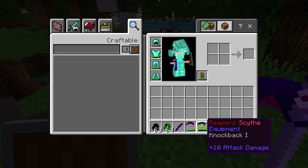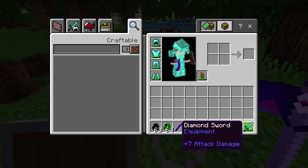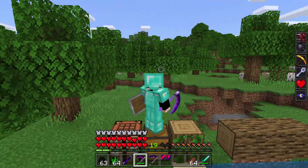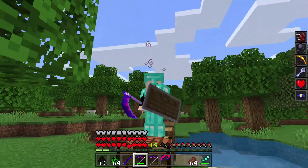He even dropped a scythe — that's nice. It does 10 attack damage, which is actually a bit more than a diamond sword, which is seven. Thanks for watching, please like and subscribe, hit the bell to be notified, and see you next time. Bye!